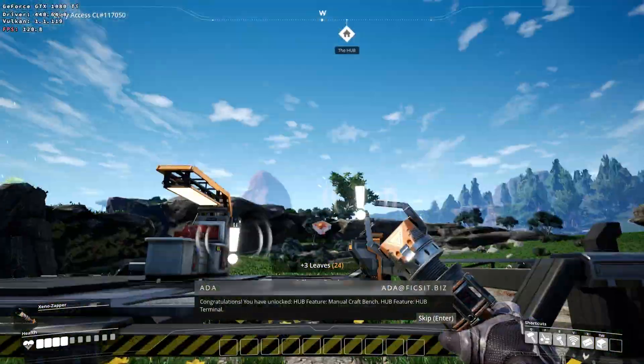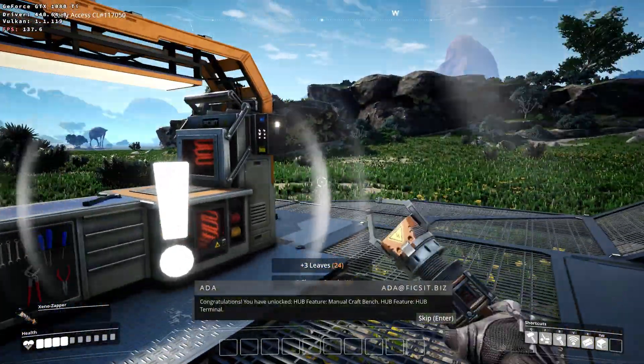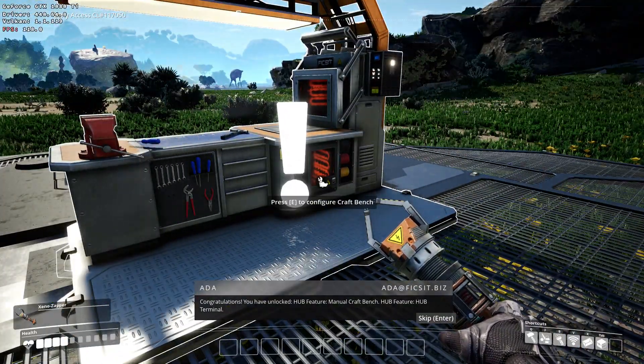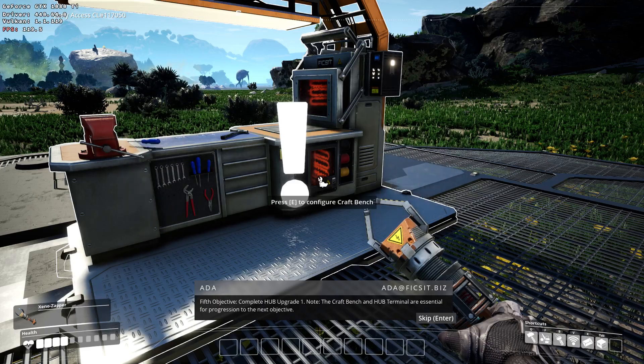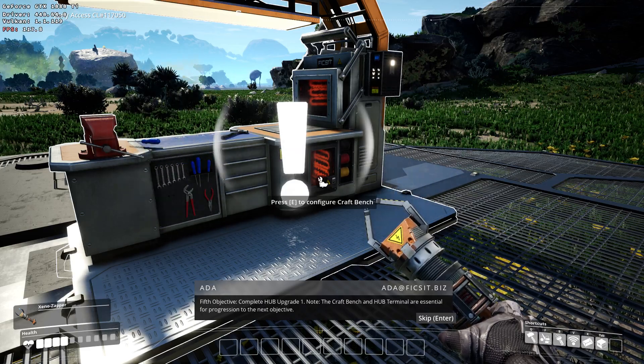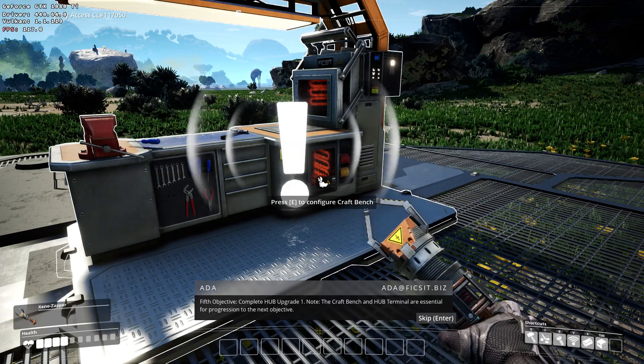Congratulations! You have unlocked hub feature: manual craft bench, hub feature: hub terminal. Fifth objective: complete hub upgrade one. Note: the craft bench and hub terminal are essential for progression to the next objective.